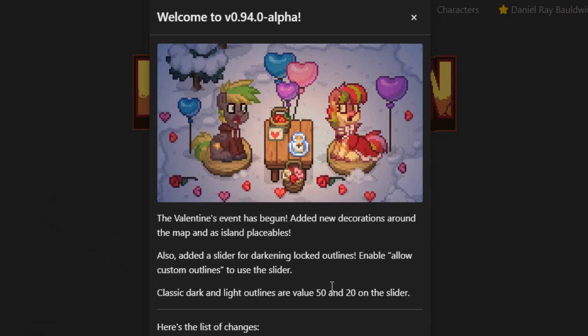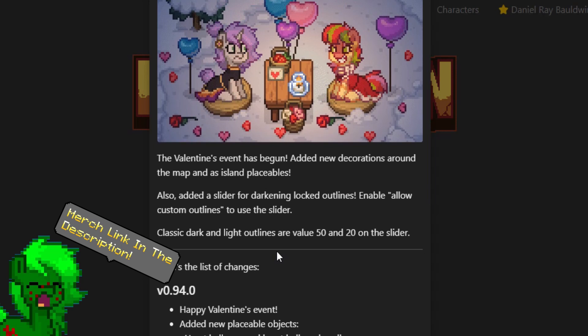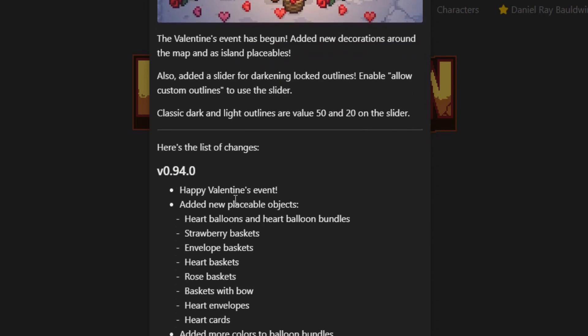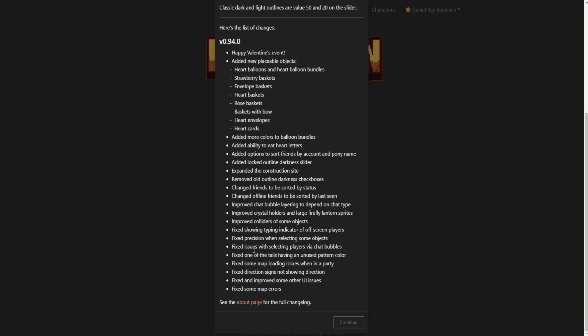You have to enable the locked outlines option. There's classic dark and light outlines with slider values of 50 and 20, so it won't be confusing. Now, listing off these changes — there are quite a few fixes and a few improvements as well.